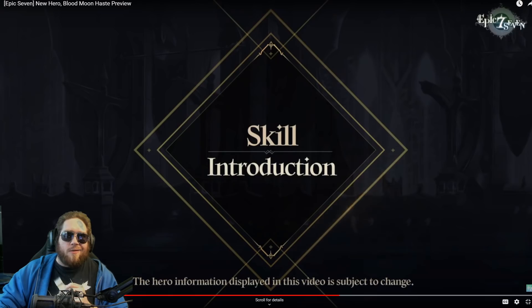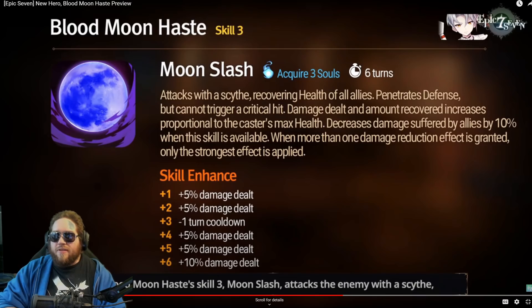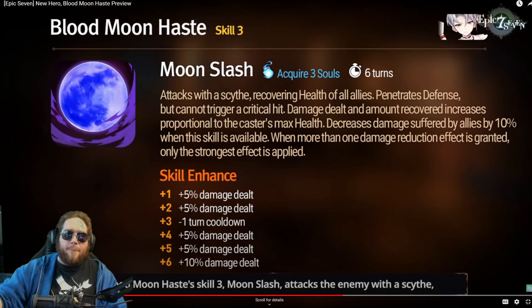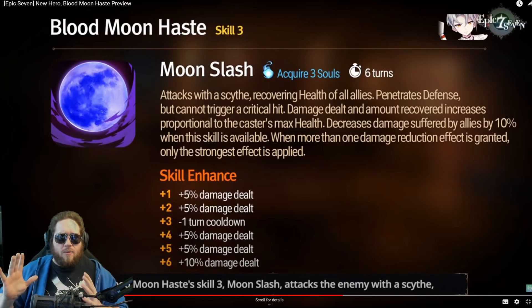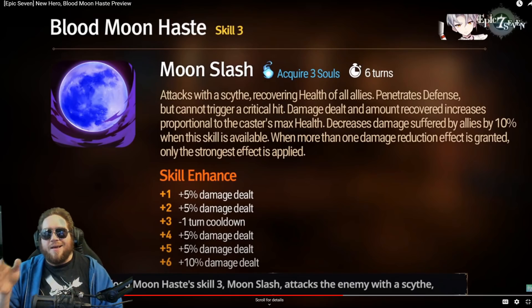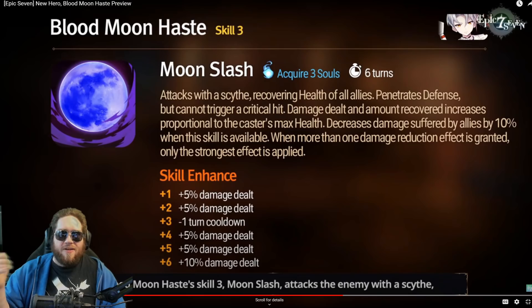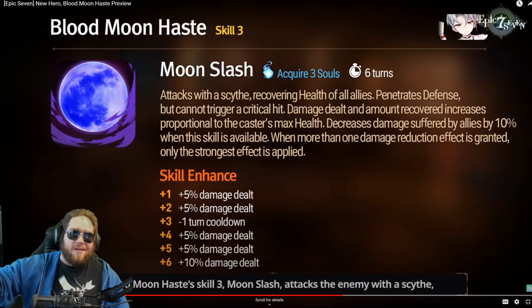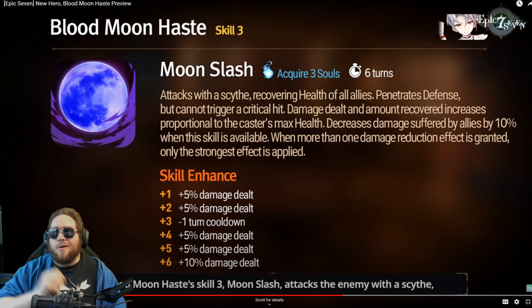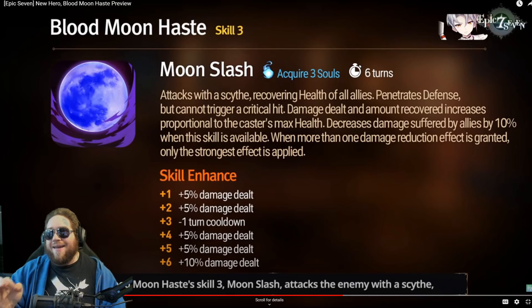Okay, Moon Slash — this is his S3. It attacks with the scythe, recovering the health of all allies. This penetrates defense but cannot trigger a critical hit. It doesn't specify how much defense, so it'll probably just ignore all defense. You're going to want to build him for damage because you're penetrating defense — you don't have to worry about crit or crit chance, just go straight into damage. His base damage is pretty low, so flat attack is going to be great on this dude.